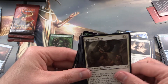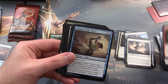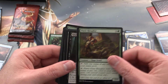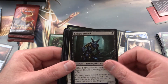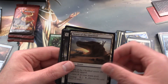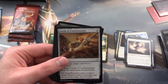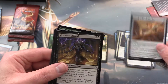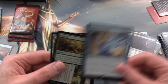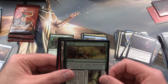First up: Dauntless Aven, Blur of Blades — this reminds me of a Game of Thrones title — Unquenchable Thirst, Oasis Ritualist, Khenra Eternal, Oketra's Avenger, Strategic Planning, Desert of the Glorified, Scrounger of Souls, Crook of Condemnation, Merciless Eternal, Liliana's Defeat, Kefnet's Last Word, and also an Appeal to Authority.